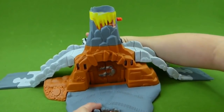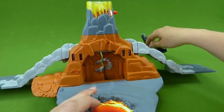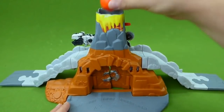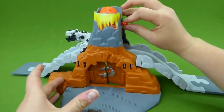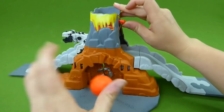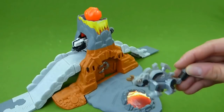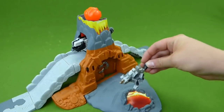He can also climb up here and go through the front doors. Close the doors back and he's inside his cave — Destrux's lair. He wants to throw lava at Ty. Here he goes. You won't get anywhere near Destrux's lair. This is a dangerous place to be. Roar! Here's Scrap-It. He's come to join Destrux at his lair.